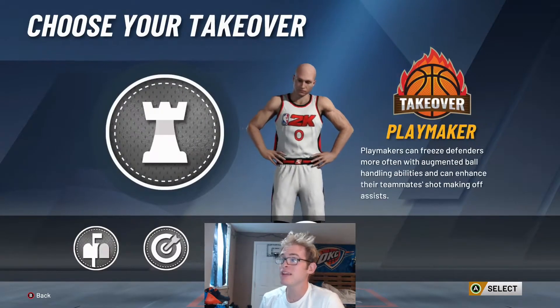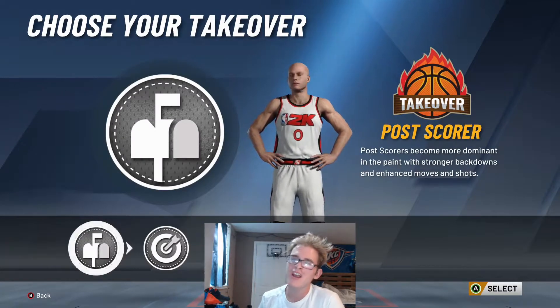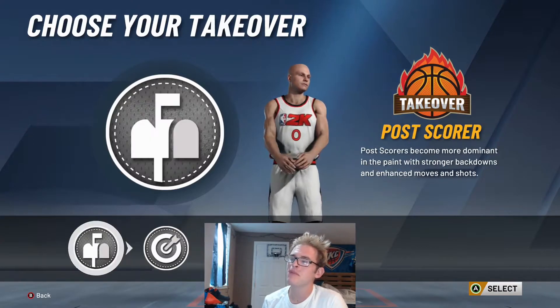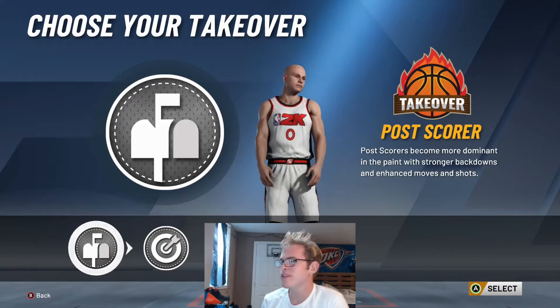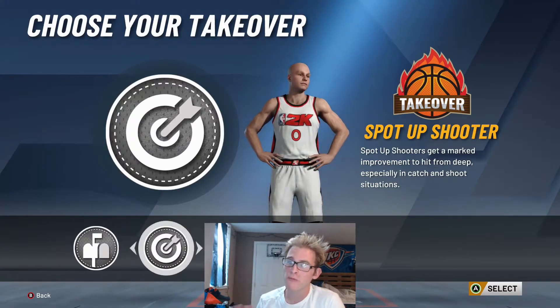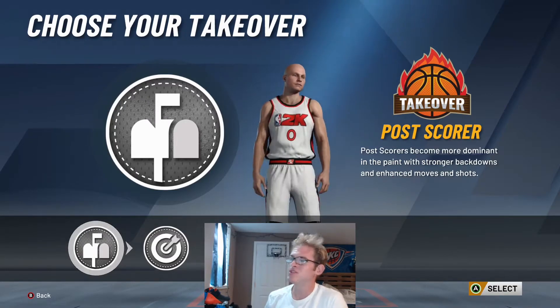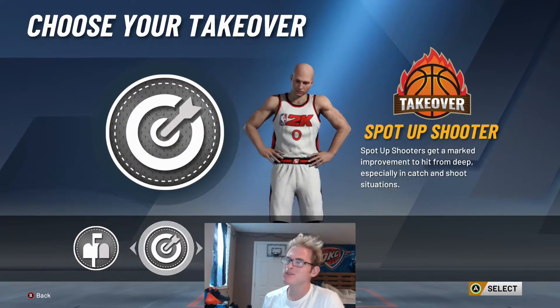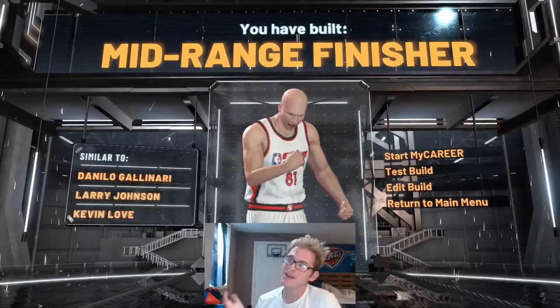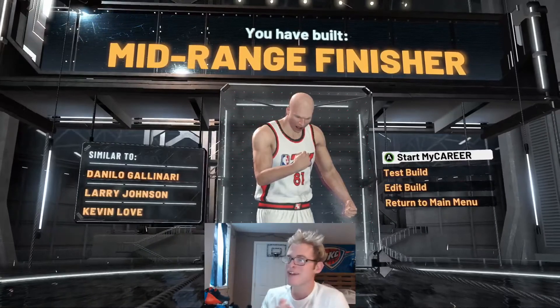For the takeover, we can get playmaking takeover on this build, or slashing, spot-up shooter, or post scoring. For a Kevin Love build it'd either be spot-up shooter or post scoring. I'll go spot-up shooter — I feel like that's kind of his thing: shooting from deep, being a power forward that can shoot the ball. You can make an argument for post scoring too. As you can see, we're going to get a mid-range finisher archetype similar to Gallinari, Larry Johnson, and Kevin Love.